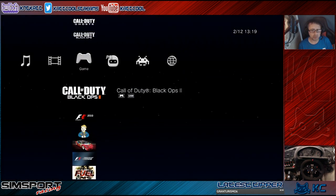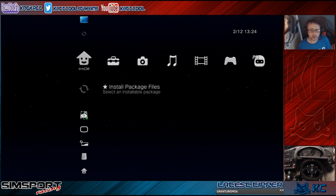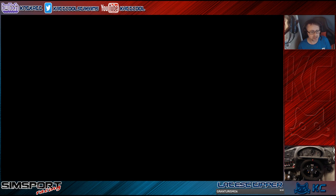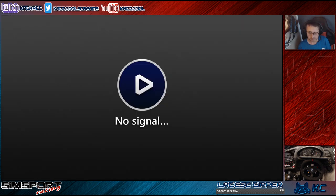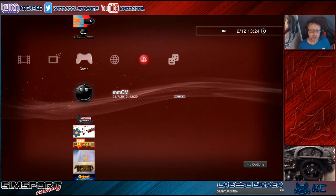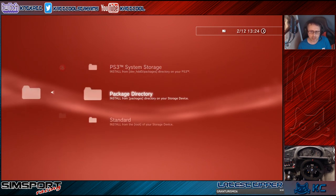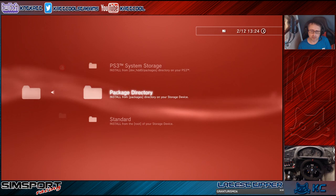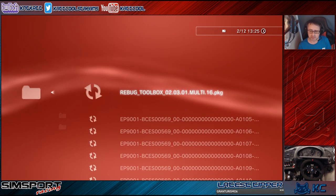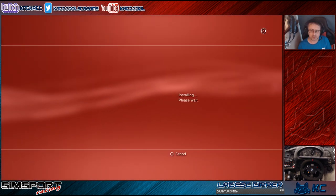Once the copy is complete, we're ready to start installing the game updates. Quit out of MultiMan and go back to the main PlayStation screen. Navigate to Package Manager, then Install Package Files. Select PS3 System Storage — we don't need versions 1.05 or 1.06, so start from 1.07 and install it.